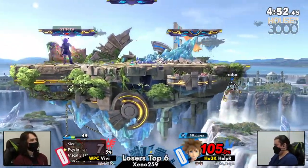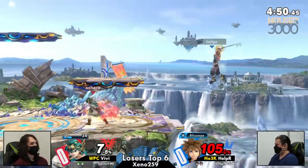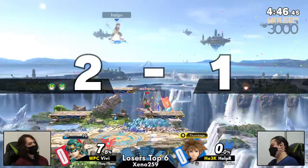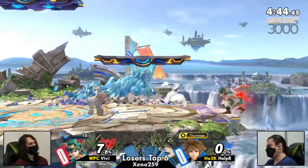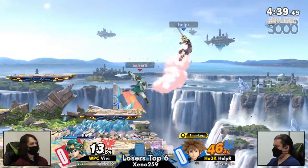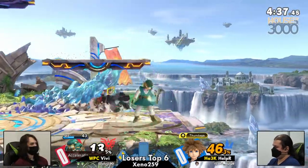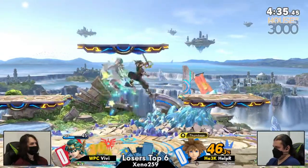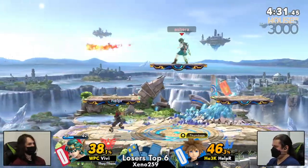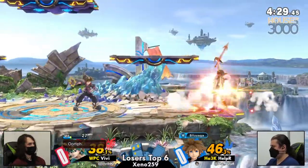Helper definitely plays much more neutral-oriented and will take time to close out stocks, which can be dangerous as Sora because you're opening yourself up to risks in really awkward ways. You're taking a long time to close out stocks if your opponent is disciplined enough. Very nice. Airfare.